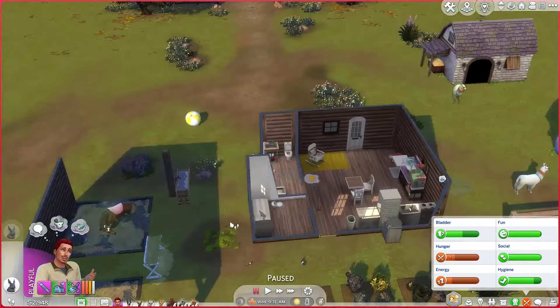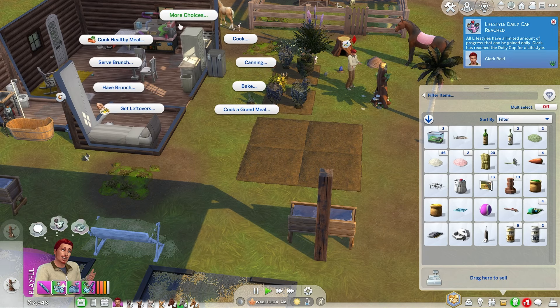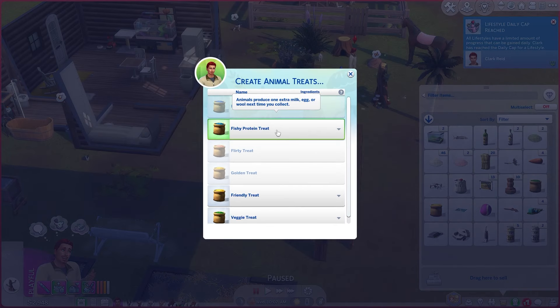Come over here and talk to the rabbit because we want the rabbit to keep helping us in the garden. We got apple jam from the rabbit! The birds also have a gift for us. We're going to put apple jam in our refrigerator — maybe that'll help with something. Let me see what the next thing is we should be looking for. Making animal treats — create animal treats. Fishy protein treat gives us an extra. What does the fruity treat give us? And the golden treat? We don't know.